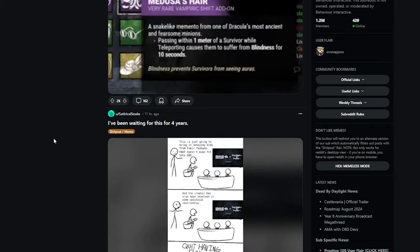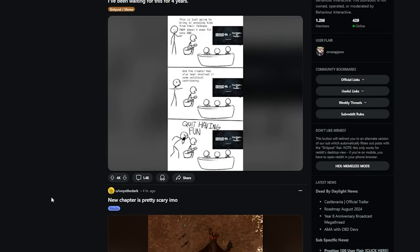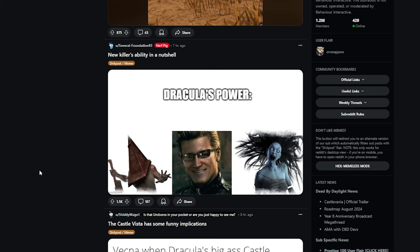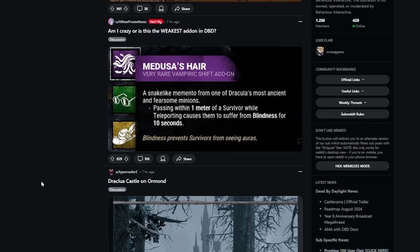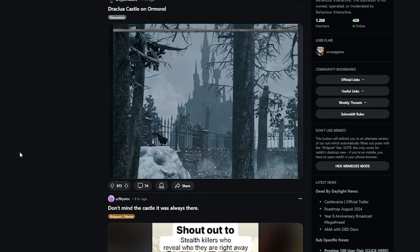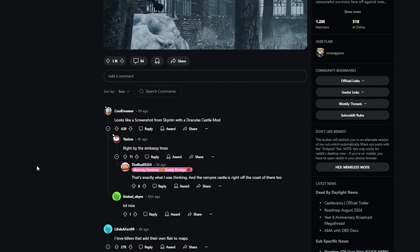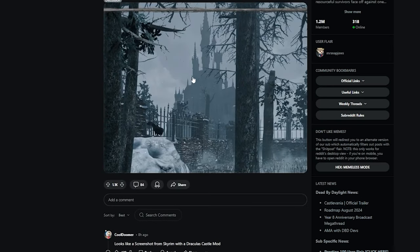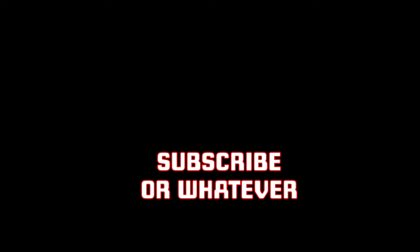Let me quickly scroll Reddit to see what people are saying about this chapter. Most of it's FNAF content but new Dracula champion is pretty scary. Someone posted about Dracula's power — that is exactly what it is. Someone's asking if this is the weakest add-on in DBD — it's pretty close, that add-on was really bad. Dracula's castle on Ormond — oh that's cool. Someone posted a screenshot from Skyrim with a Dracula's castle mod and it does look like that. People love killers that add their own flair to maps, but he should have also had his own map — apparently he doesn't get a map, he just places the castle. Guys, I appreciate you watching — leave a like if you enjoyed it, subscribe, and as always hasta!